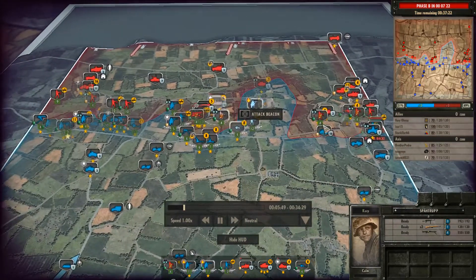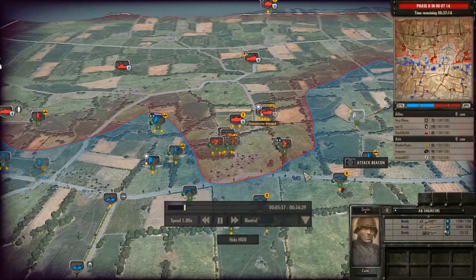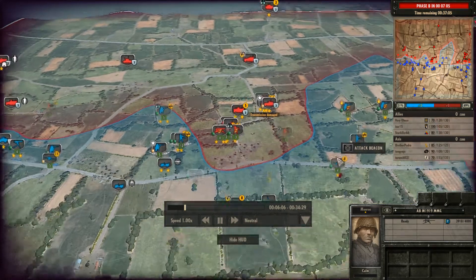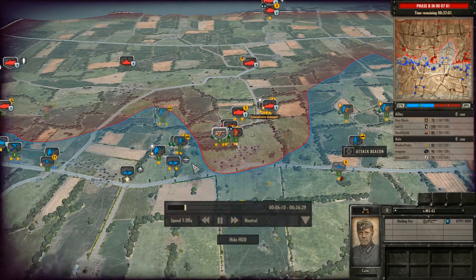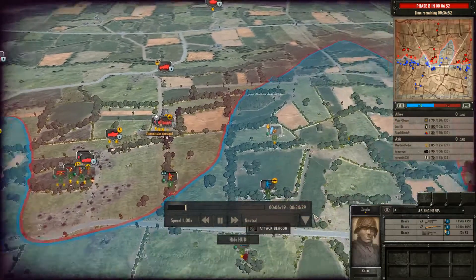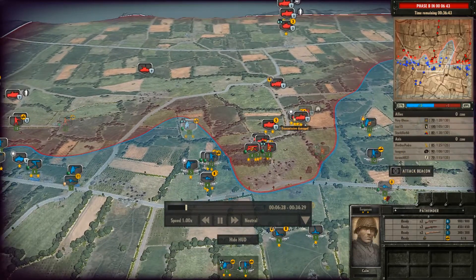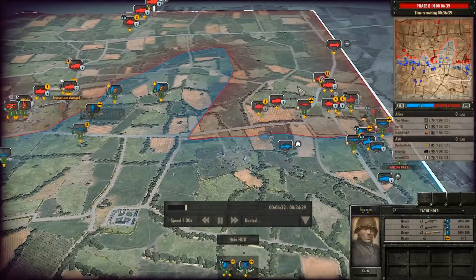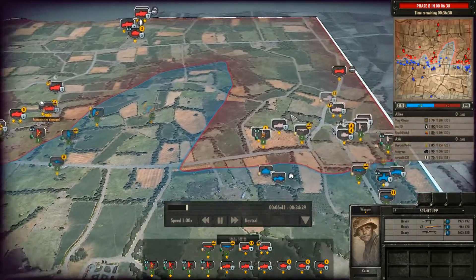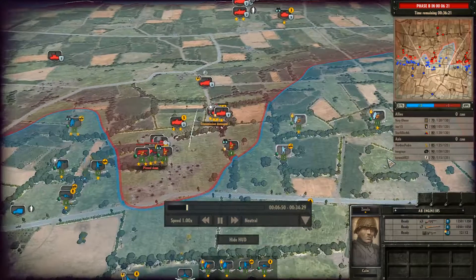Getting a bird's-eye view, the center is really where the Germans are worst off, letting themselves get flanked by the Airborne. The Allies are at 51% map control, while the right side of the map is being completely swept by the Germans. Despite this right-side advantage, because of the dent in the center, the Allies still have the overall lead — which is not great for the Axis.